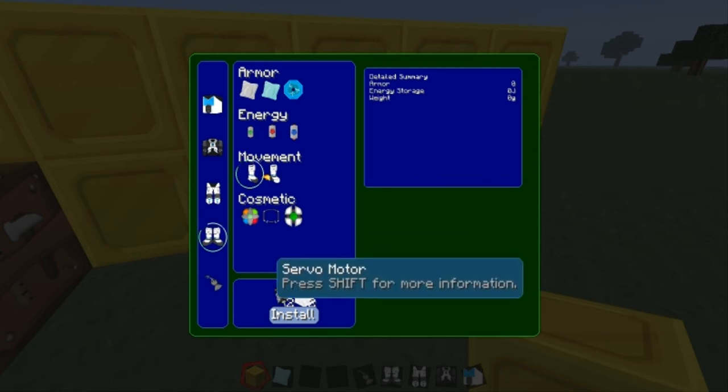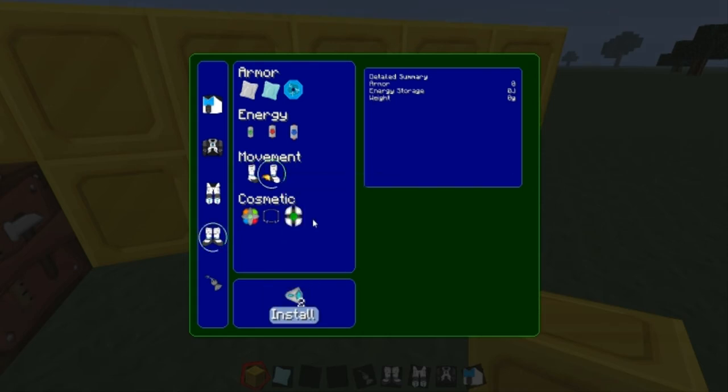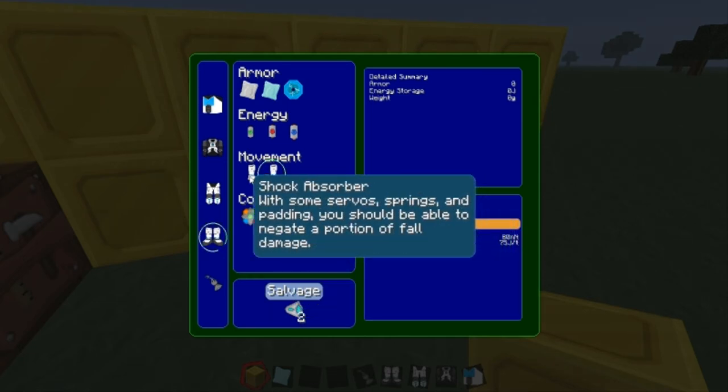For the boots, you definitely want shock absorbers — they're pretty cheap. Servo motors aren't that heavy and aren't that hard to craft. Ion thrusters are quite hard, but I would definitely get jet boots and shock absorbers. Those are really helpful.